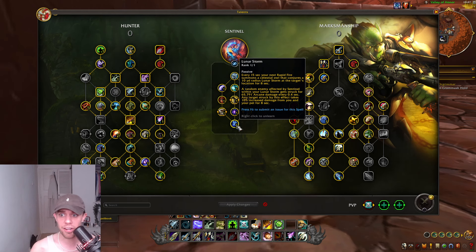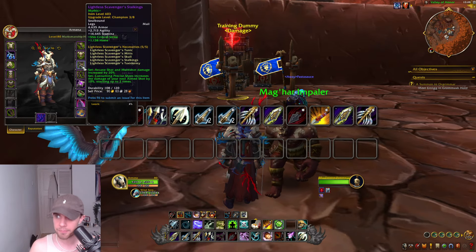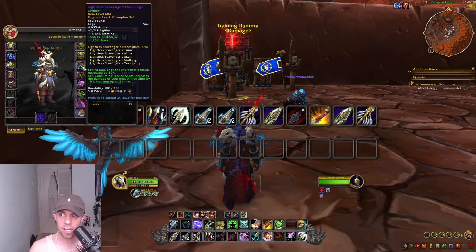Every 15 seconds, your next Rapid Fire summons a celestial owl that conjures a 10-yard radius Lunar Storm at the target's location for eight seconds. A random enemy affected by Sentinel within your Lunar Storm gets struck for arcane damage very often, and any target struck by this effect takes 10% increased damage from you and your pet. It's all a bit complex but very passive. The set bonus this season is the Lightless Scavenger's, where Arcane Shot and Multi-Shot damage is increased.